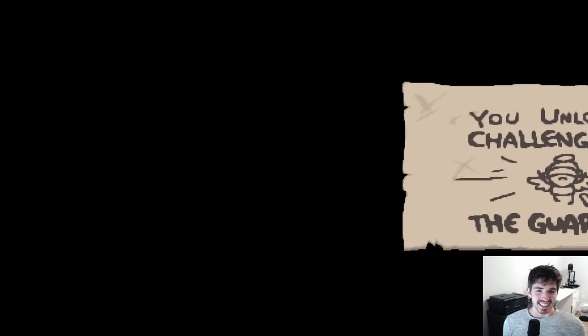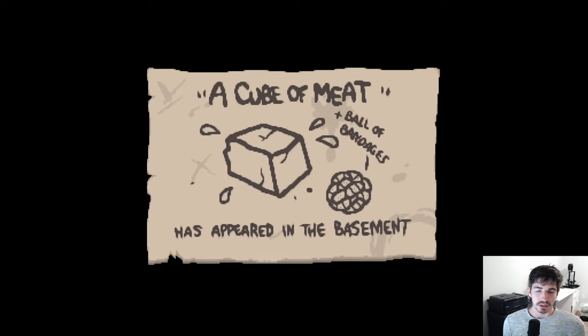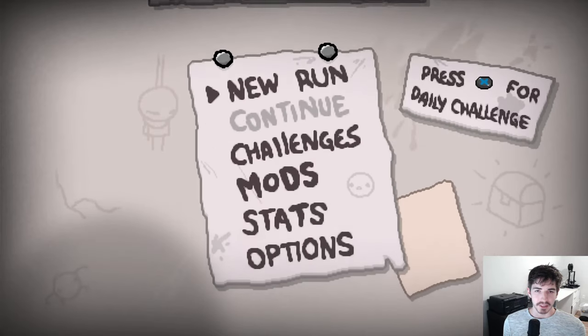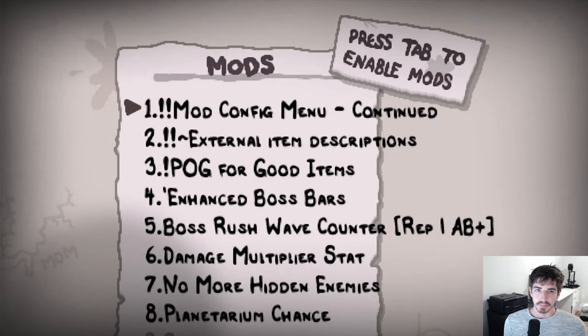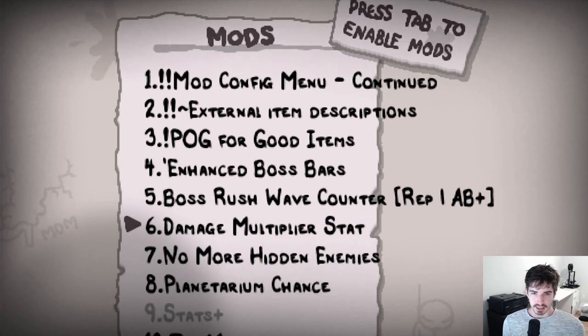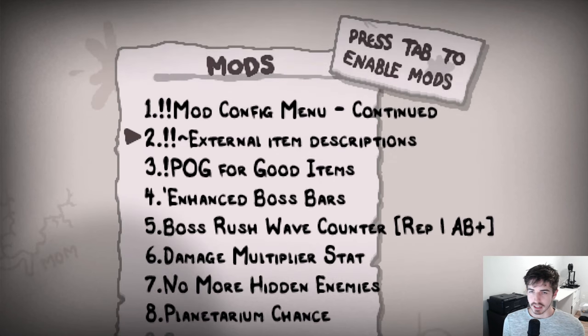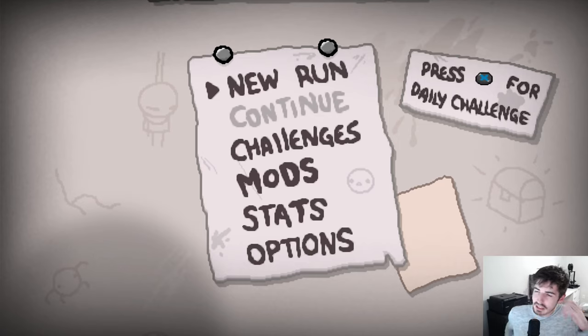So yeah, basically now we can turn on mods and actually enjoy the game. Now once we beat mom we're going to have additional floors to clear — a whole ton of unlocks here. That is awesome. So let's, before we forget, enable the mods. The config menu is pretty good. Item descriptions is required in my opinion. The multiplier stat is nice — some of these are nice to have but you don't need them. But I would definitely, if you're not sure what to get, start out with External Item Descriptions. It is incredibly useful; you don't have to remember a whole bunch of garbage. I will see you all in the next one — we will embark on our first full round. That was kind of like a preview round in a way. Hope you enjoyed, and if you do let me know. There is more Binding of Isaac to come.